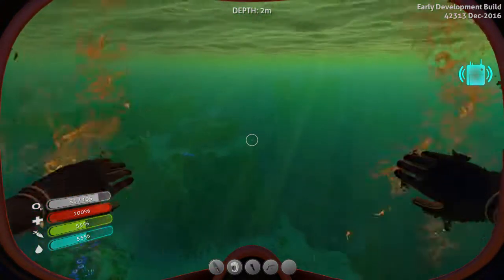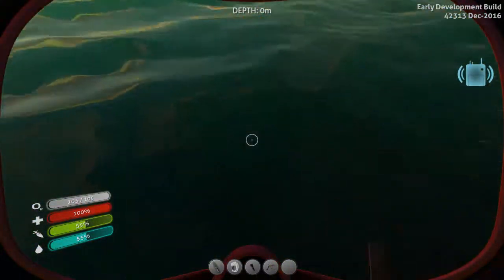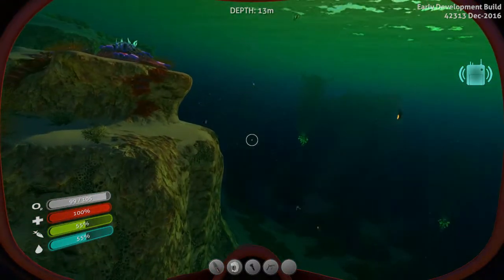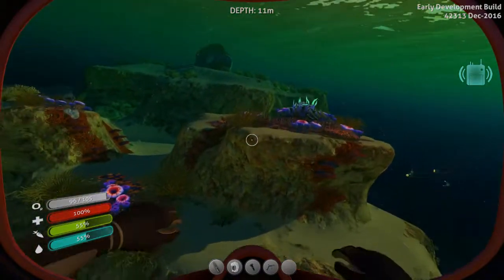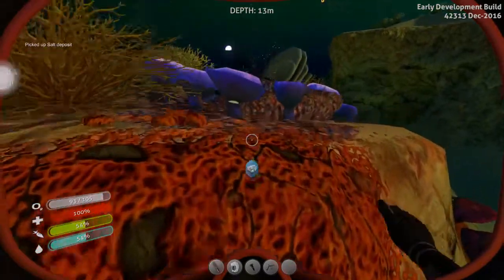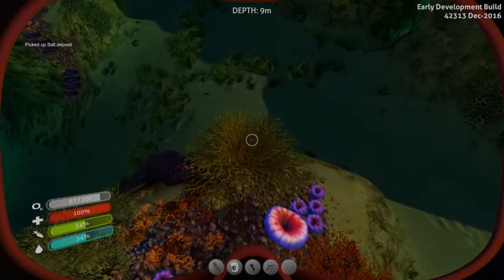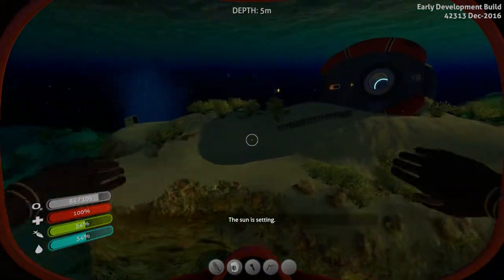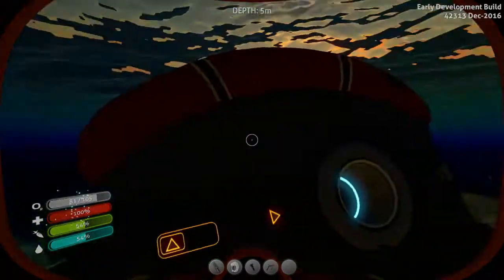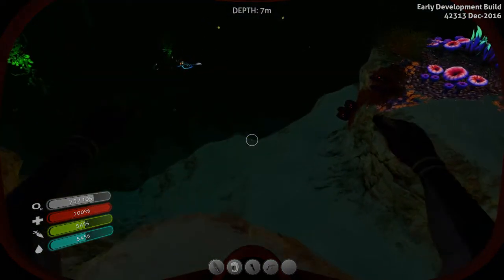That looks like the wrong way, so we're going to go that way. Is it getting dark or getting light? I guess it doesn't matter because this looks like an area I don't want to be in. I'm going to need salt and I'll be making bleach. Yeah it's just a coral shell plate, which I'm assuming is the common coral. The sun is setting so it's getting dark and I'm going back toward my pod.